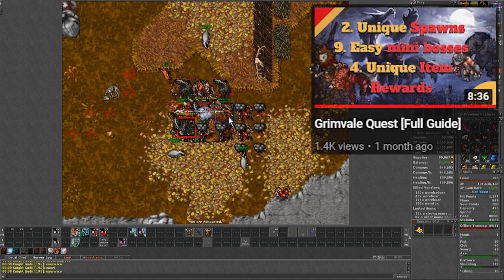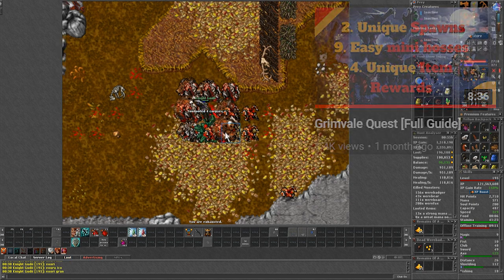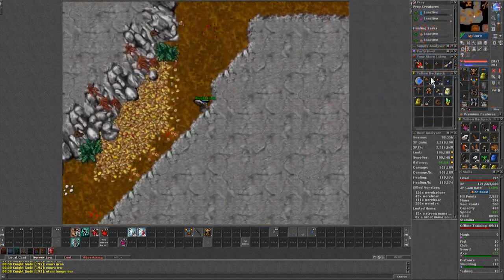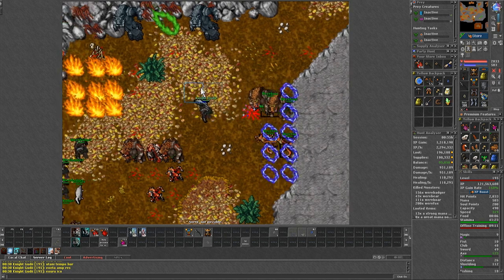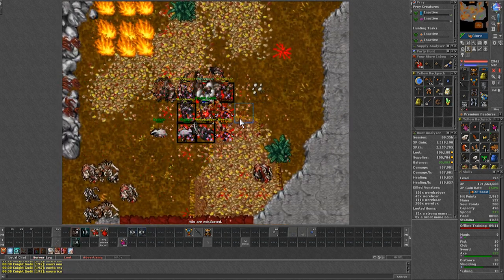Also, as a reminder, in this cave you can find 3 mini bosses that are part of the green ball quest. I would recommend doing it in order to fight those bosses while hunting here. In general, they are one of the easiest bosses to do and get some extra money at this level.